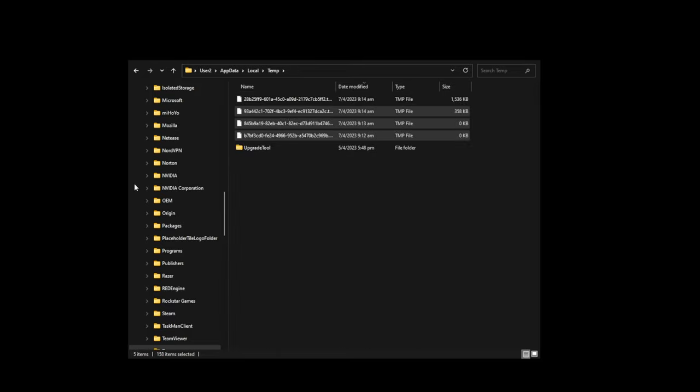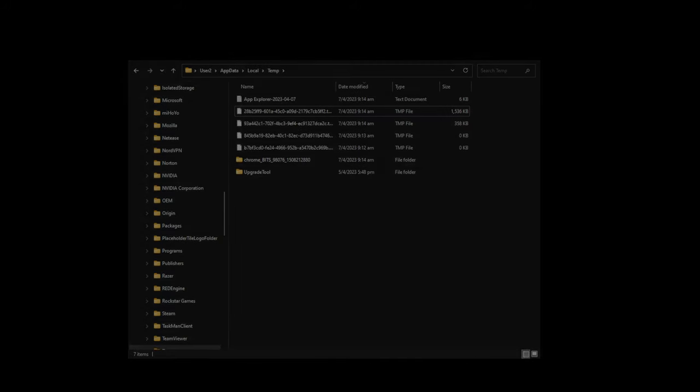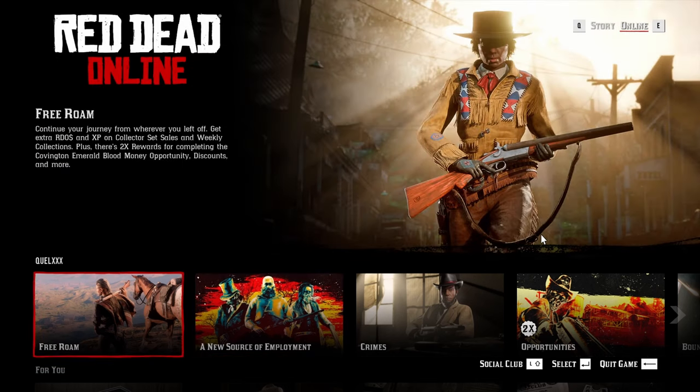What you're going to do is highlight all the files in this folder — remember, it's just files and not the folders inside. Just highlight all the files and then delete them. If there are some files that Windows are not allowing you to delete, you can just skip them and it will still be fine. Now once you've loaded back into the game, from the main menu all you need to do is choose free roam. This will spawn you back into the game pretty close to where you quit.